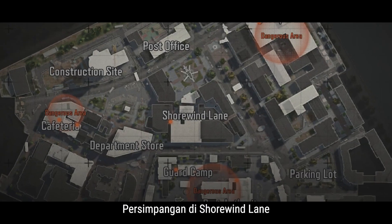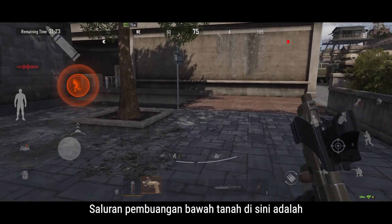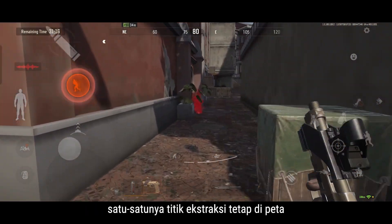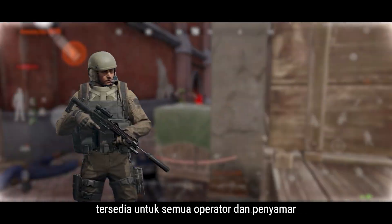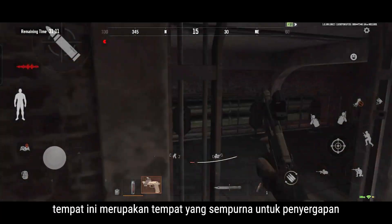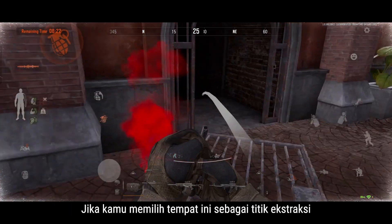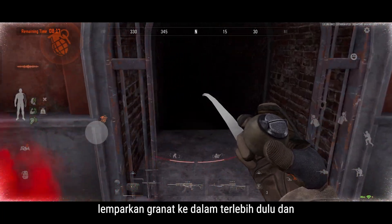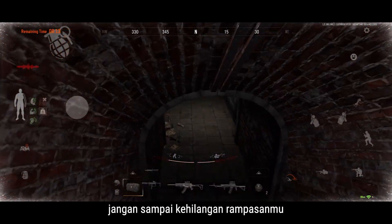The intersection at Shorewind Lane is at the center of the port area. The underground sewer here is the only fixed extraction point on the map, available to all operators and imposters. Due to its narrow and dim environment, it's the perfect spot for an ambush. If you do choose this as your extraction point, toss a grenade inside beforehand and avoid giving away everything that you looted.